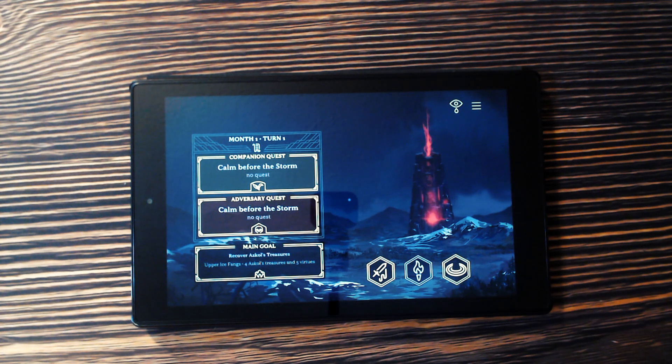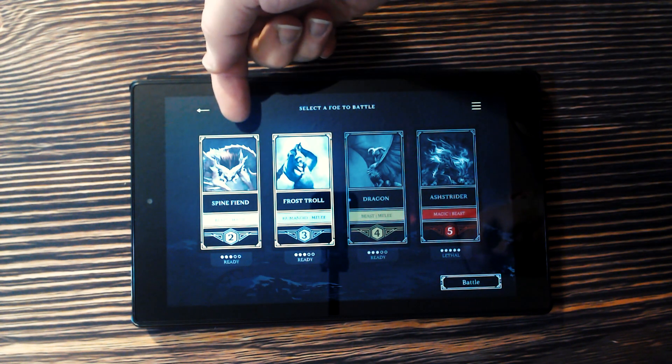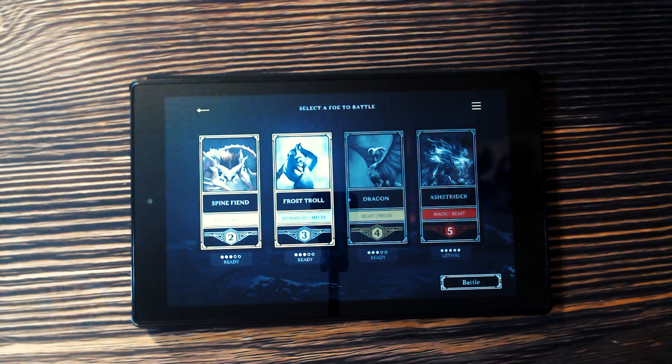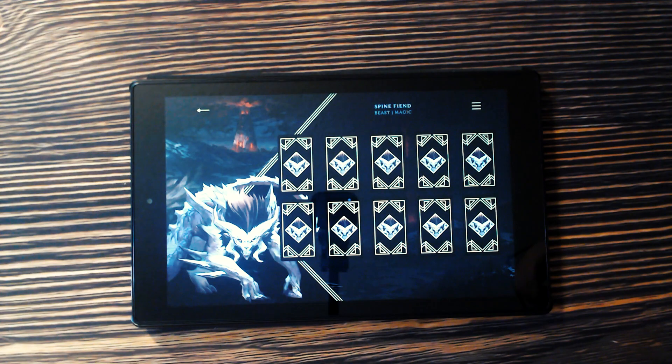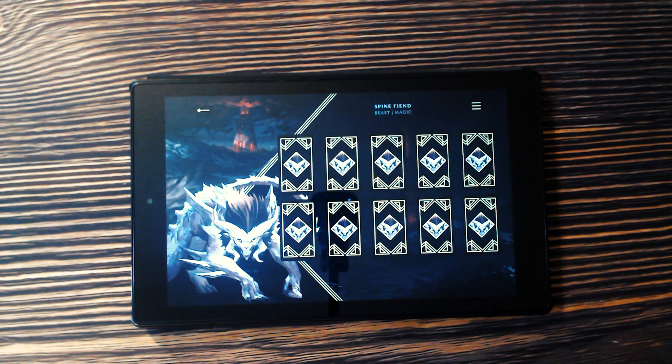Now I'll show you what a battle looks like. We click the Battle button and the app knows what's on the board — it told us to put three Spine Fiends and one Frost Troll out, so it knows there's no Dragon and Astrider is still in the Dark Tower. It updates as you go based on what's out there and what you've killed. Let's say we're fighting a Spine Fiend — a quick battle. The Spine Fiend is level two, meaning we choose two cards and that's what happens to us. Level three would be three cards, level four would be four, and the level-five boss would be five cards.